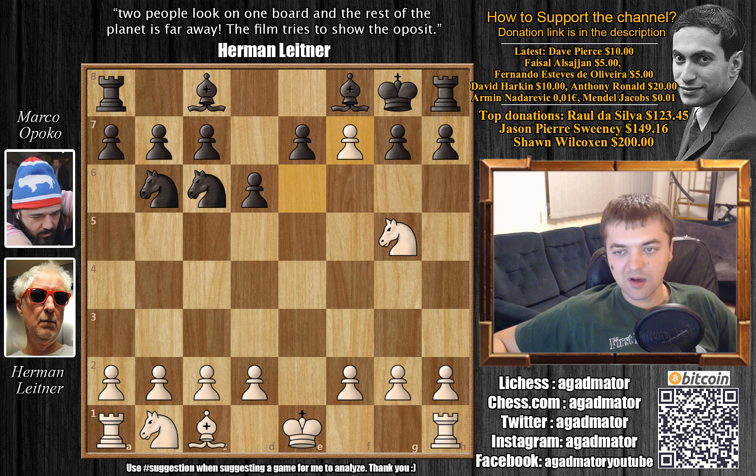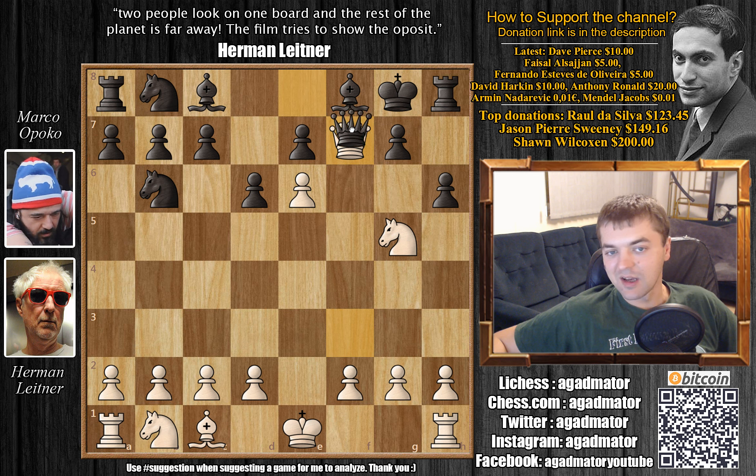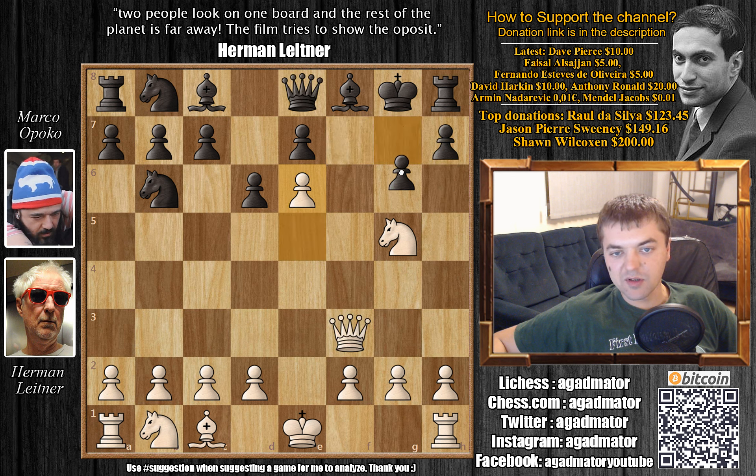I've had a lot of games where after e6, some players even played h6 to kick my knight away from g5 — then they have an escape route for the king and can capture the pawn on e6 — but unfortunately this fails to the same move, queen f7. The knight is still guarding h7, so you get the same idea. The only problem you'll have is if after e6 black responds with g6, but this is very unlikely to happen in a bullet game. If he goes g6, black is still better, but his king is on g8 and he won't be able to develop the rook on h8 for quite a while.